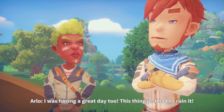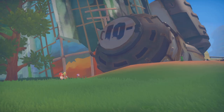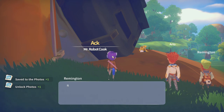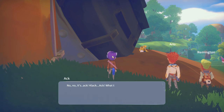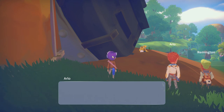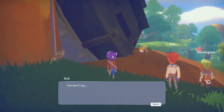I was having a great day too. This thing just had to ruin it. What is it, anyway? I don't remember seeing anything like this in the books. Why don't we pop it open and see? Holy moly! It's a robot. The name's Ack. How rude. Ack? No, it's Ack. Who are you exactly, Ack? I'm the chef of my space station. A piece of which is... Space station? Jeepers creepers! You fell from the sky. You don't say.